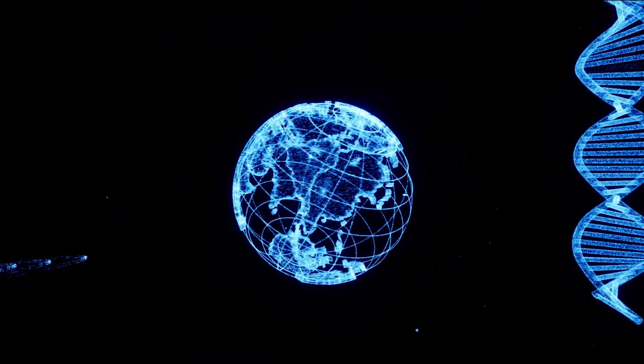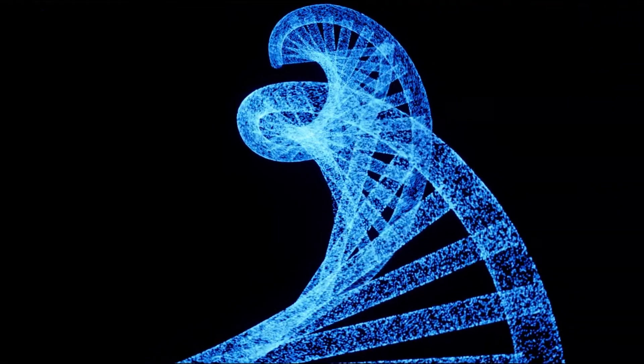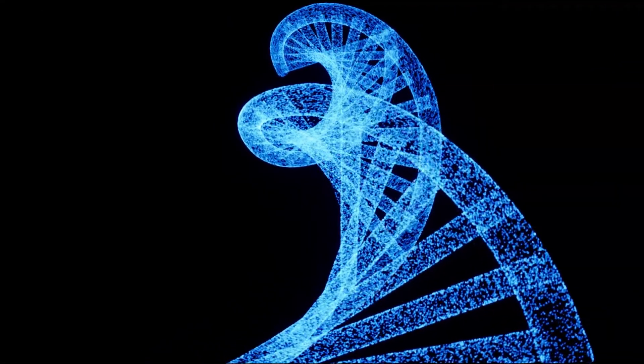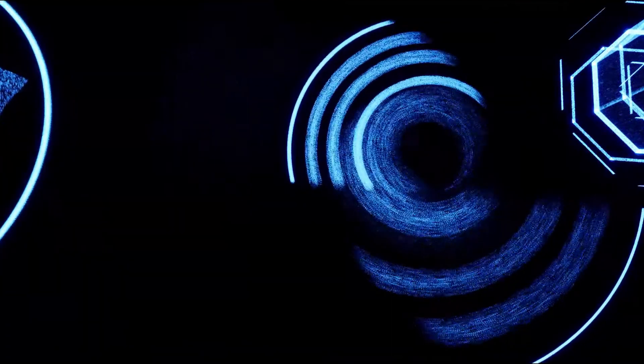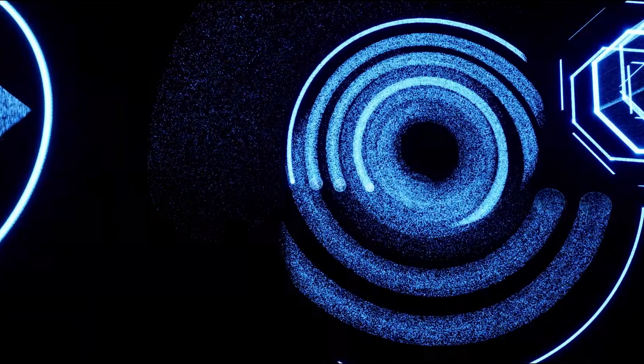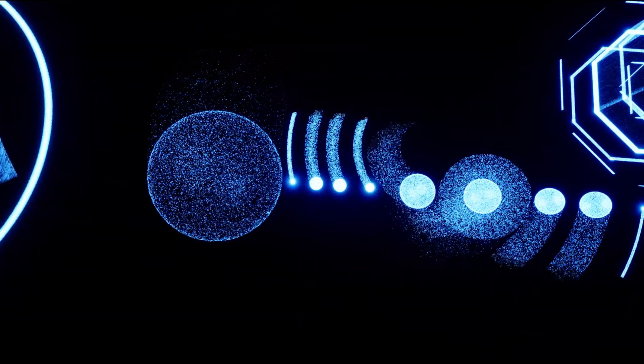The Niagara packs included are the hologram pack, weather, symbols, abstract space 1 through 4, black and white, constellations, and effect mix 1 through 4. This looks like really good value for money if you want to get a lot of Niagara effects.